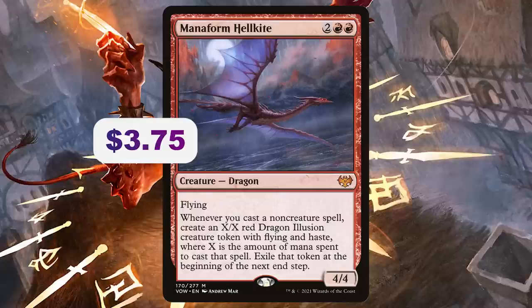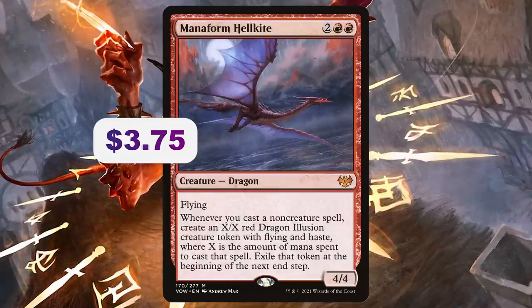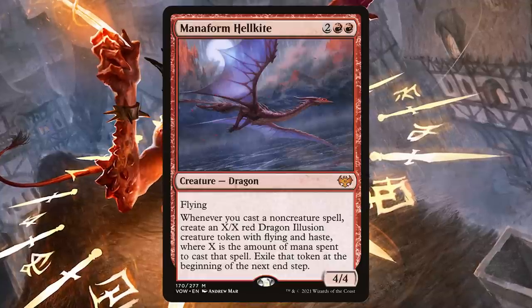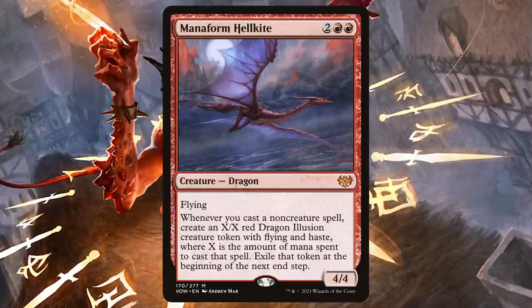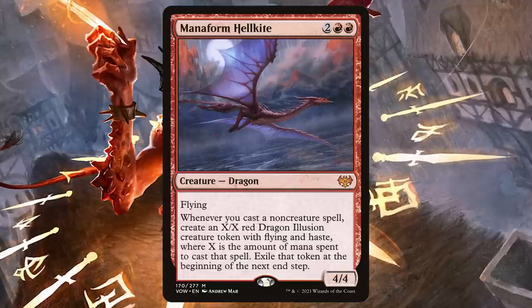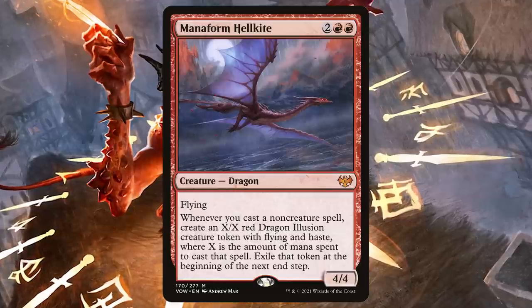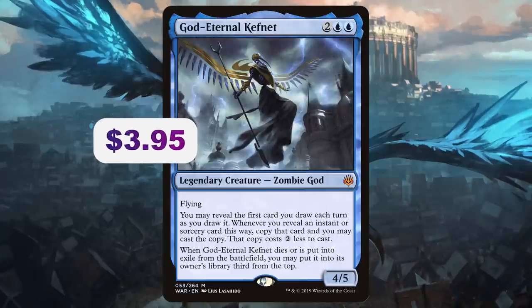Mana Form Hellkite — two red red for a 4/4 Dragon with flying. Whenever you cast a non-creature spell, create an X/X red Dragon Illusion with flying and haste, where X is the mana spent, then exile that token at the beginning of the next end step. On its own it's a 4/4 flyer. But if you get it down on turn three, your subsequent turns developing your mana and hand will also pressure opponents with hasty Dragon Illusions over and over again.